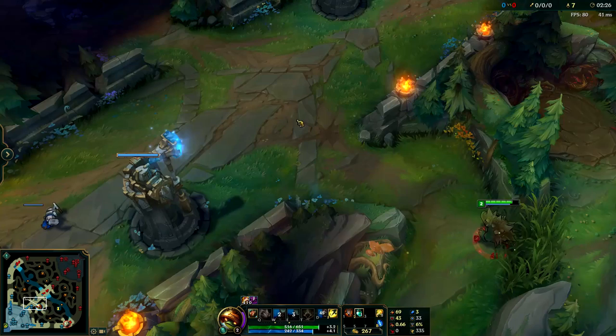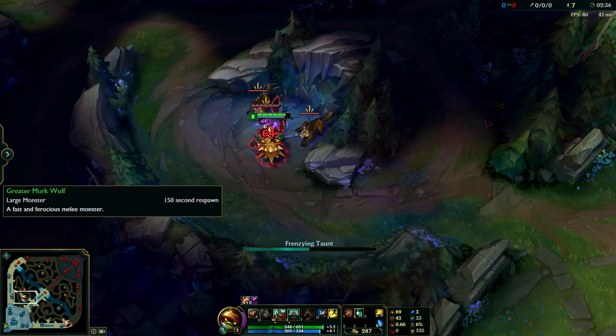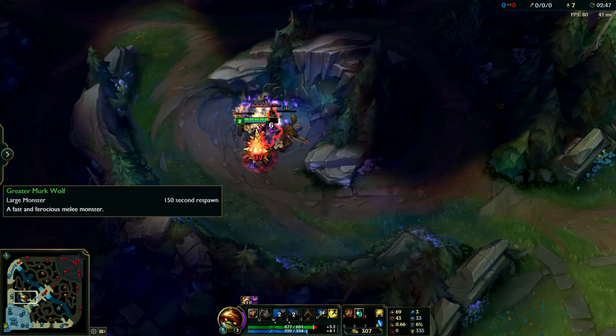Now you need to decide if you want to gank top or mid. If the enemy mid lane or top is pushing, you need to decide if you're going to gank or not. If you do want to gank, go straight to your blue buff, clear it, and you'll be level three. If you don't want to gank, then just do your Wolves, Blue, then Gromp, and you'll be level four. It's very important to decide whether you're ganking at level three or just clearing for level four.